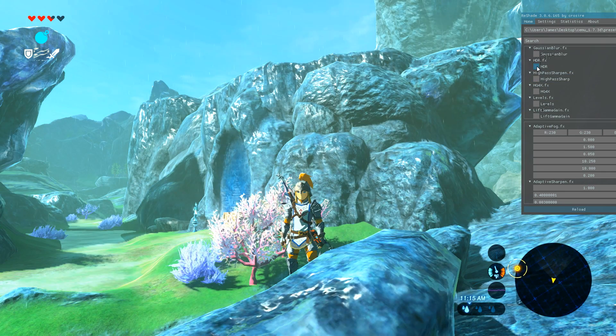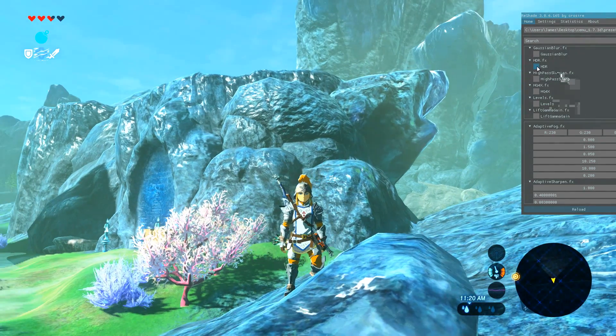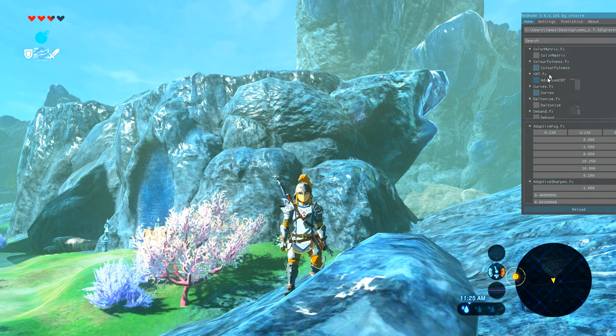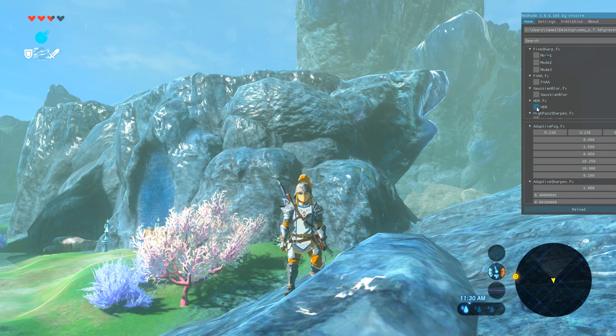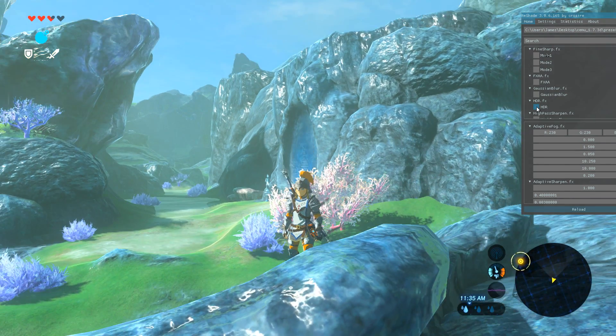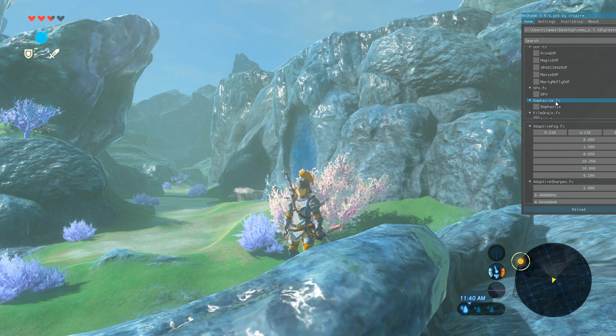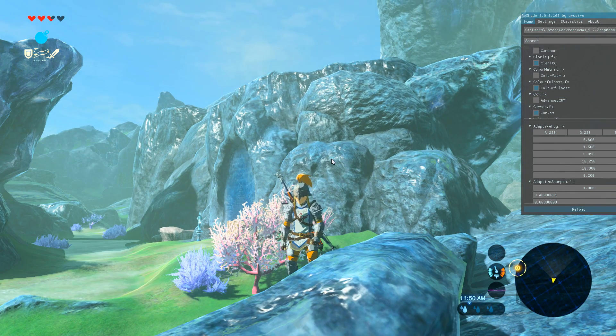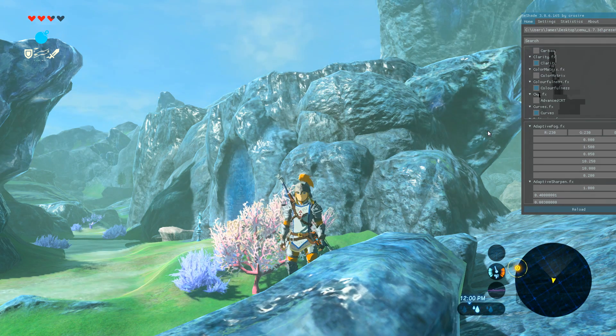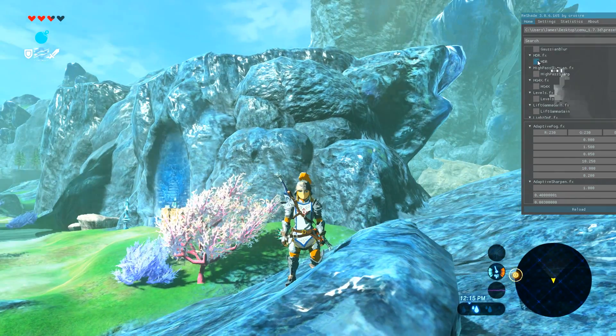HDR — high dynamic range. I wonder if with Curves, Colorfulness and Clarity we're causing issues with the HDR because we're now overly emphasising everything. That's not too bad — a nice subtle increase. Let's go back to what we had: Clarity, Colorfulness, Curves. Maybe in your opinion that's a bit too much, but I quite like the way that looks. Especially if you're a content creator, you don't want washed-out colours.